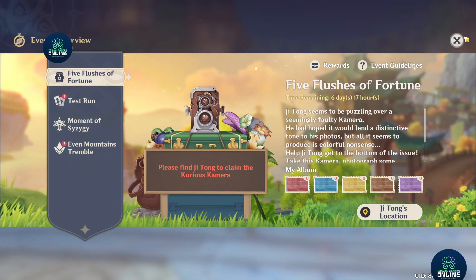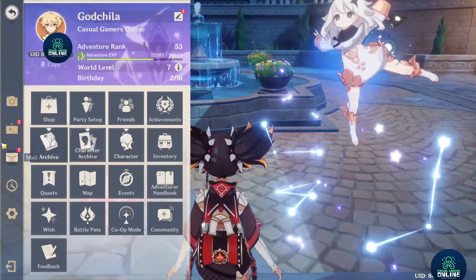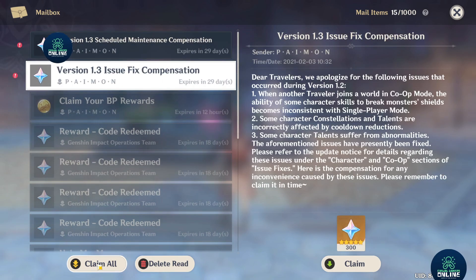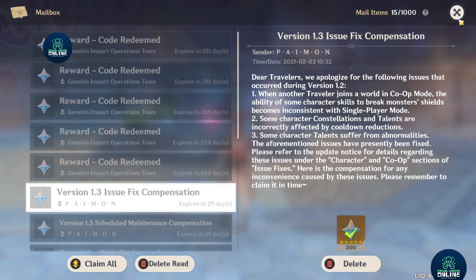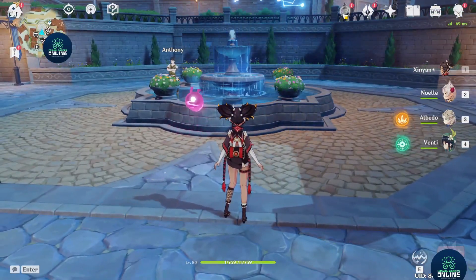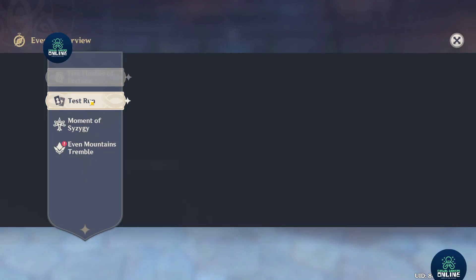We're gonna get like 600 primogems from today, which is awesome because they have something they need to repair. So there's like 600 primogems. Let's skip on to Xiao because I can't wait to show you guys how awesome it is. This is my main account and let's go into the Xiao test run.